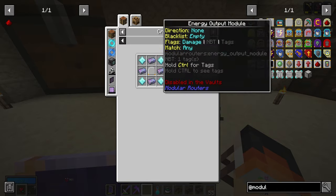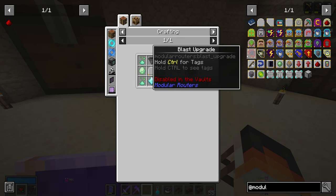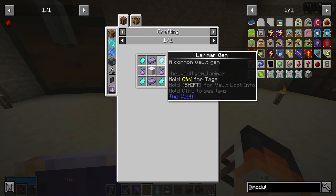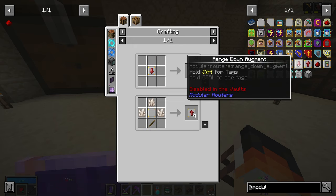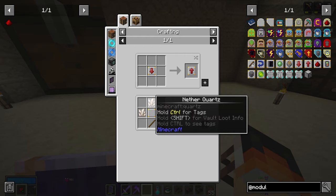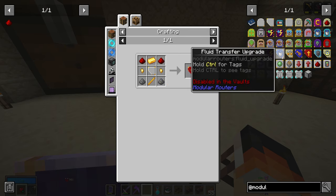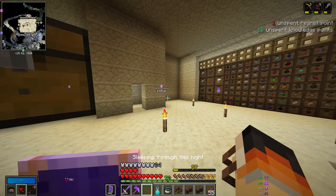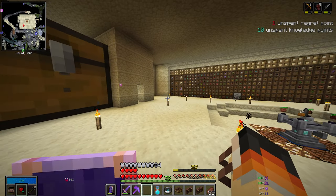I'm really impressed with Modular Routers. I've never really used this mod before, but I've been looking through the recipes, and from a Vault Hunter's perspective, these recipes are pretty affordable. They're mostly Larimar, Vault Essence, chromatic steel, and silk blocks — and that is pretty much it. Even the range-up augments are just nether quartz. The speed upgrades are just pretty basic stuff. All of these recipes are very, very manageable. So we should be able to take advantage of this in a big way. I've got a lot of crafting to do in order to get this project ready to go, so let me get to it and I'll come back to you.